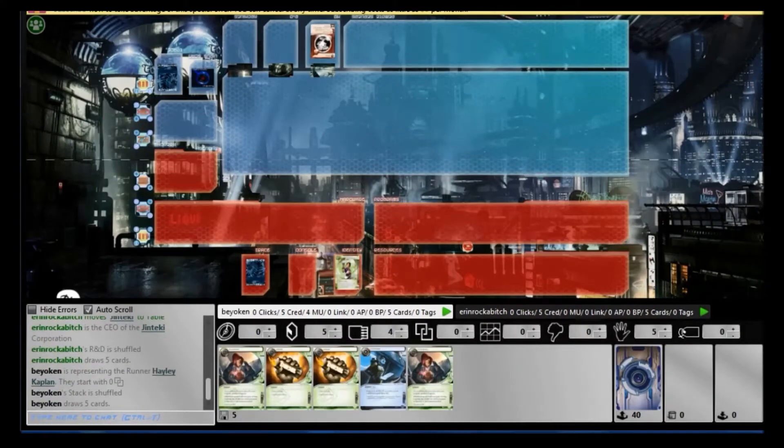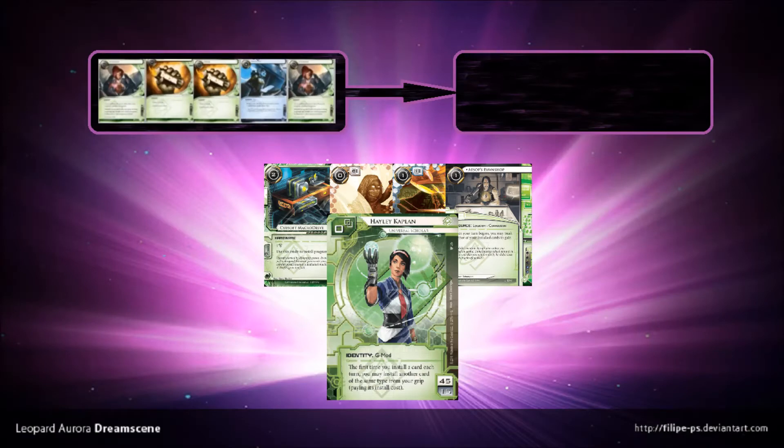I can say with conviction that I think the Cash Pond Shop engine is the strongest one available economically for Hayley, the new ID. And as such, I'm going to build her around the Cash Pond Shop engine and see how far I can get.